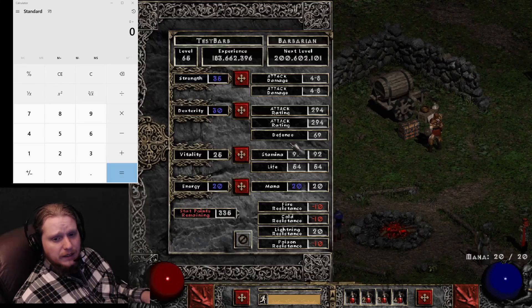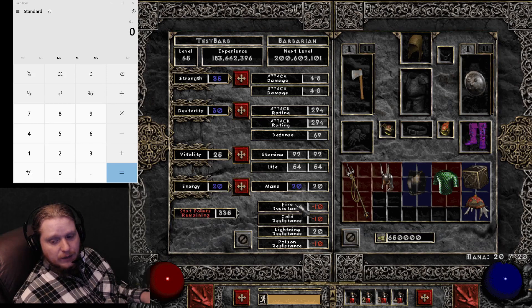But notice we can't use it. The reason why we can't use it is because we don't have enough strength. This is a good segue into stats and why they're important. Your strength is mainly there to allow you to equip gear. We need 75 strength to equip this shield, so let's go ahead and give him 75 strength.